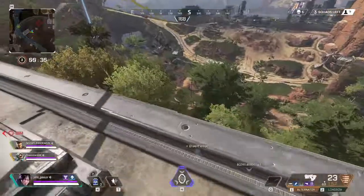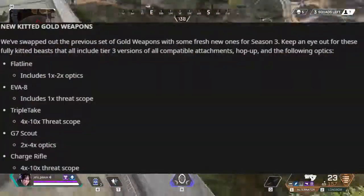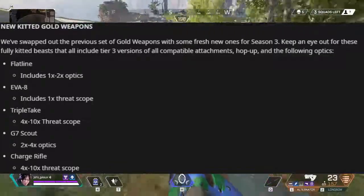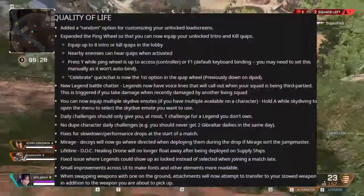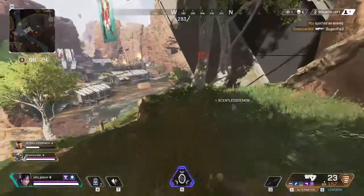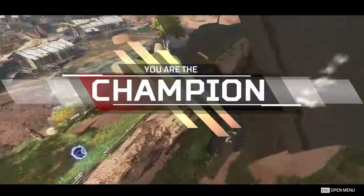The Mozambique has a decreased pattern spread, the L-STAR has a reduction in horizontal recoil and comes with a 1x digital threat sight, along with reduced damage. There are now four gold weapons in the arena on World's Edge. You can read the full link below in the description for quality-of-life changes, bug fixes, and the ranked league details.